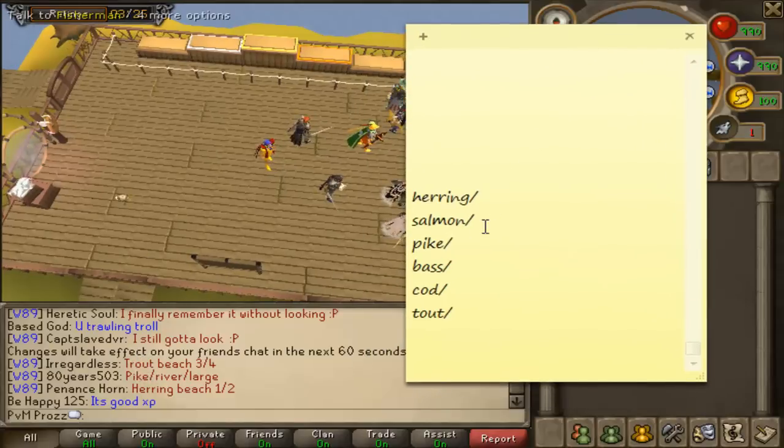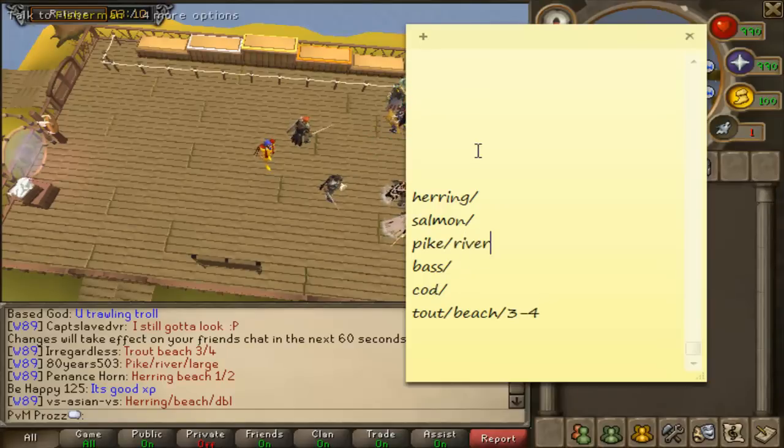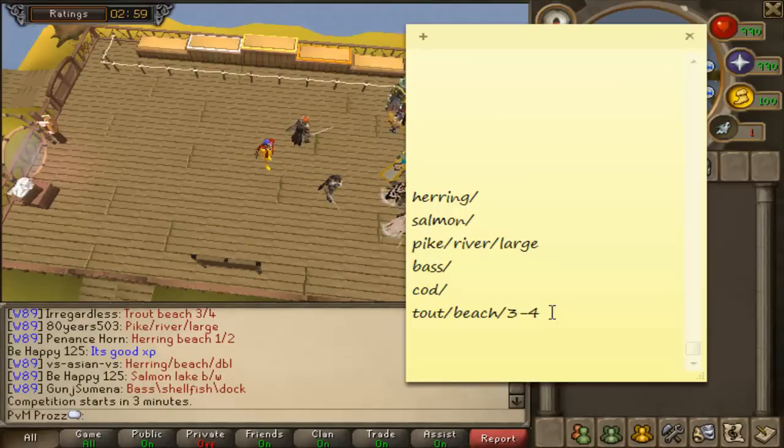You see Trout - I'm just going to be jotting down all the clues. So Trout is Beach, write Beach, and it's 3 to 4 weights. You pretty much just want to jot down all the clues they give you. For Pike you get it at the river, write down river, and a large hook will be used to catch it. We've also got a clue for Herring - it's at the Beach, and DBL which means double, so that's a double hook.